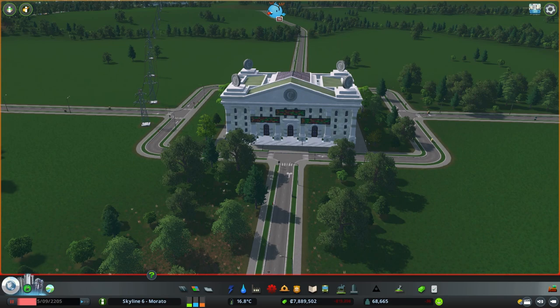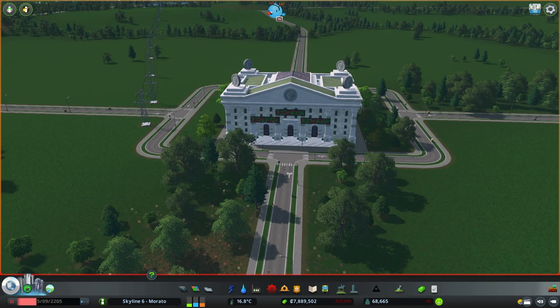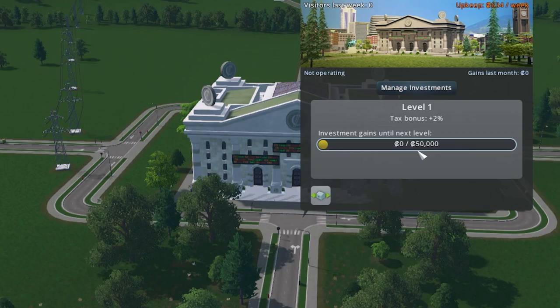When you first place down the stock exchange, it will start at level 1. In order to increase the level, you need to invest in stocks to add a certain amount, and the maximum level is level 5.